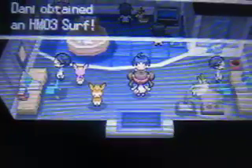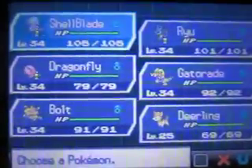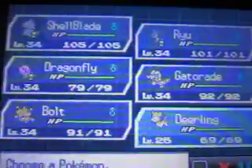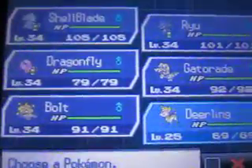We finally get HM03, which contains Surf! Also, one thing I want to show — here's my whole team. I got all my guys up to level 34, and I also caught this Deino right here, which is going to be my Flash slave, but only for this phase because we need Flash to go into this cave.